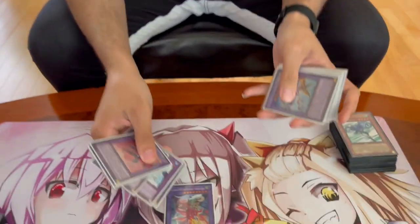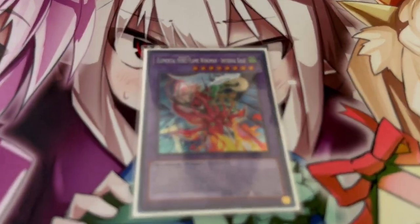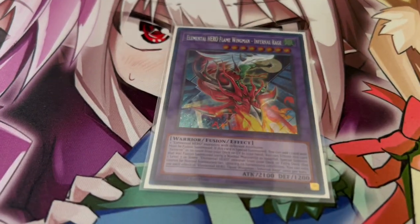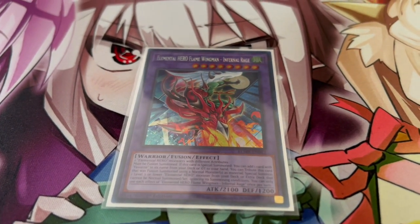Hero just got some crazy new support in the brand new Battles of Legends: Monsters Revenge, and that is the new Elemental Hero Infernal Rage Flame Wingman. Let's show it off here - it's just such a pretty card. This card is absolutely insane and it does some really cool things for the deck.